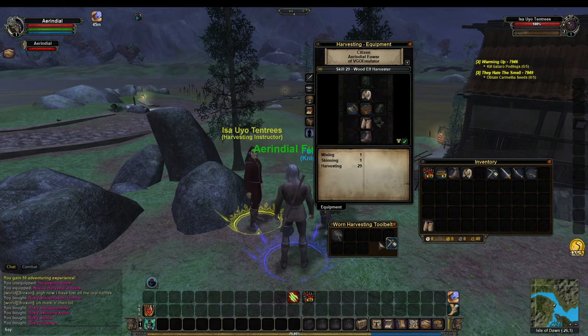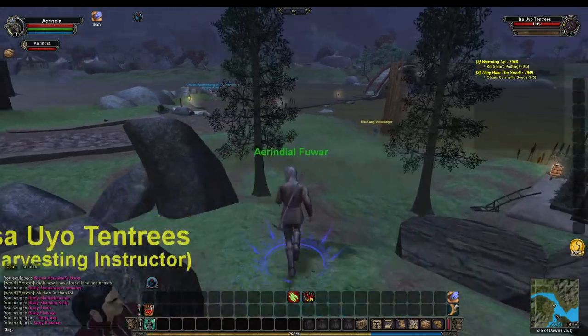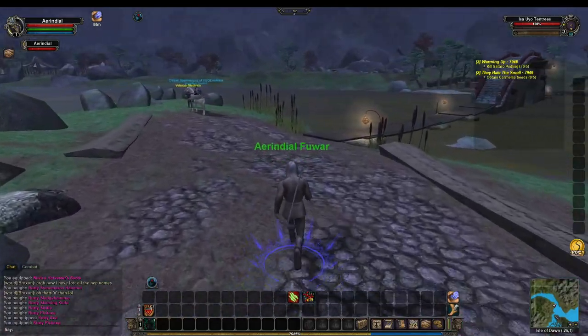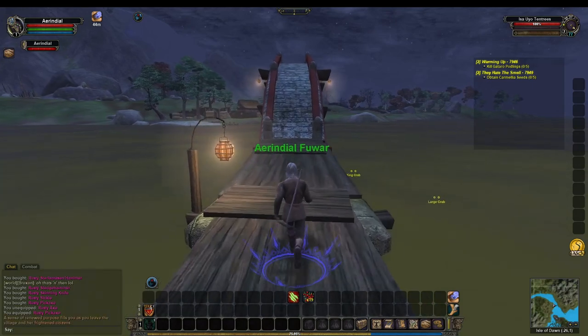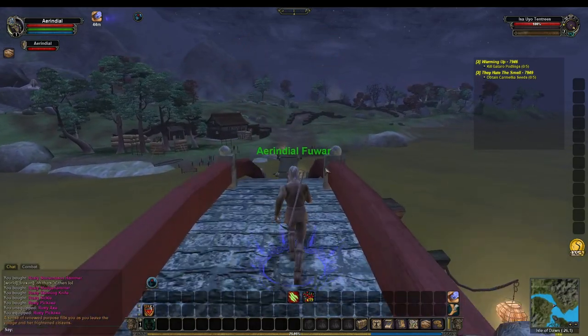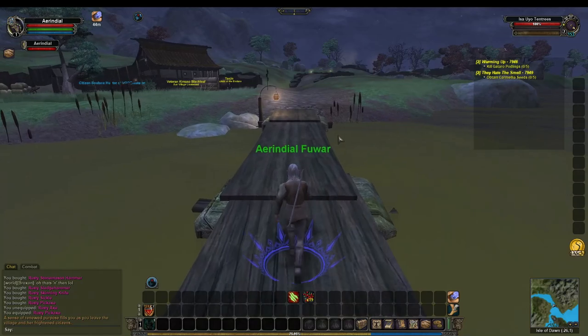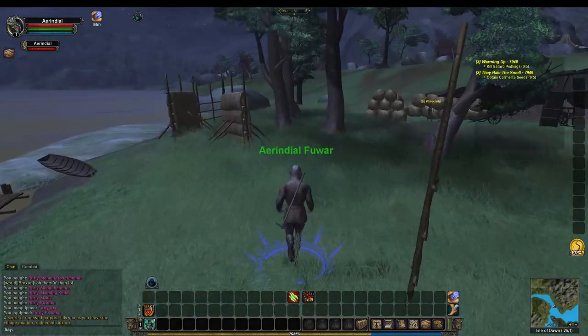We've already got the rusty axe, so we're going to pick up the stonemason hammer, sledgehammer, skinning knife, sickle, and pickaxe. In my inventory those have now been purchased and we're going to drag them down into my tool belt. What this effectively does is: every time you harvest a type of node it will automatically switch to the tool required for that node, assuming you have the skill to harvest that node and that you have one of those tool types equipped in your tool belt.